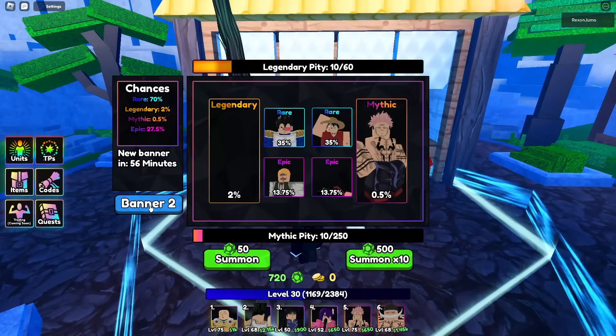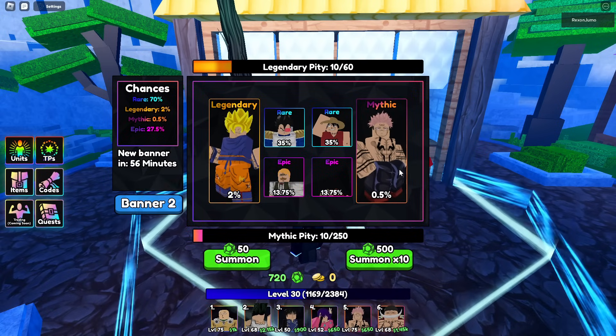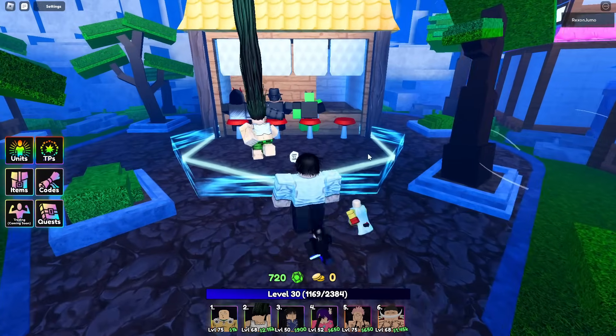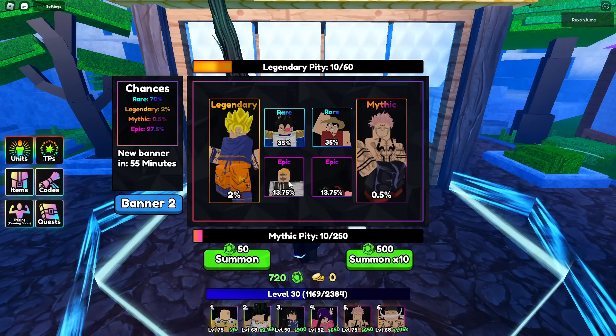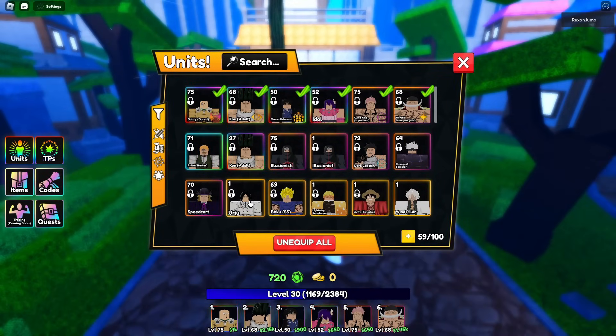The unit you pretty much want to summon for when you're new to the game is Sukuna. Sukuna unevolved is a very, very good unit, especially for new players just doing story — it's very good. Sukuna is definitely one of the best story units. Most mythicals will be decent, but Sukuna is probably the best mythical when you first start the game. It's also pretty good for farming in story, not the best farm in the game, but easily obtained as you can see — it's an epic. If you guys get Sukuna, your life will be quite easy.